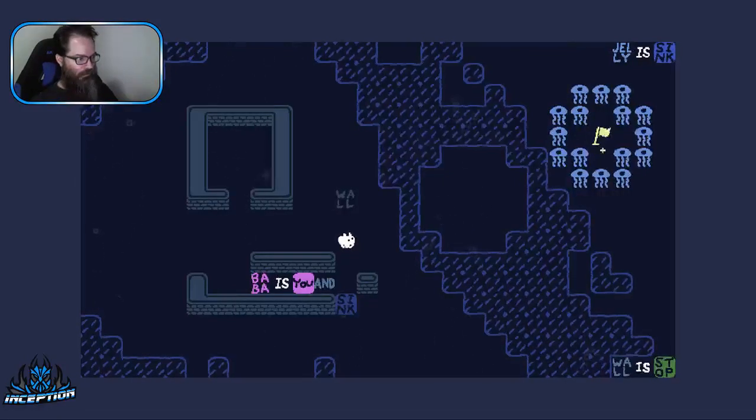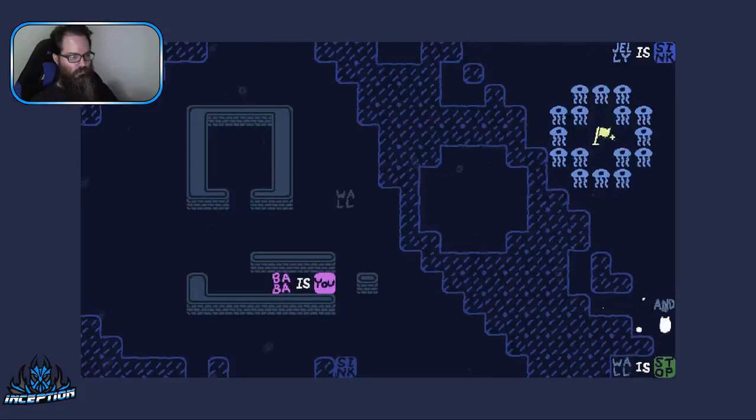Anything I can do is move things. We can go somewhere - I think we can get the ands going. Flag is something. Jelly is sink and wall - if that works. Maybe it's got to all be in a straight line.